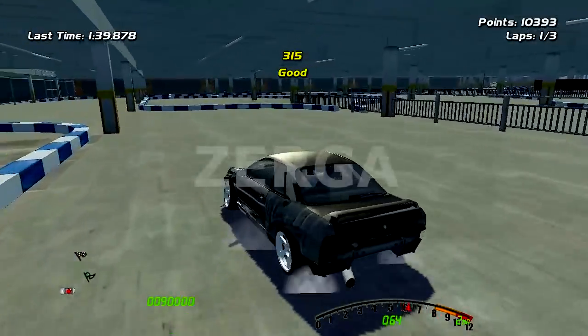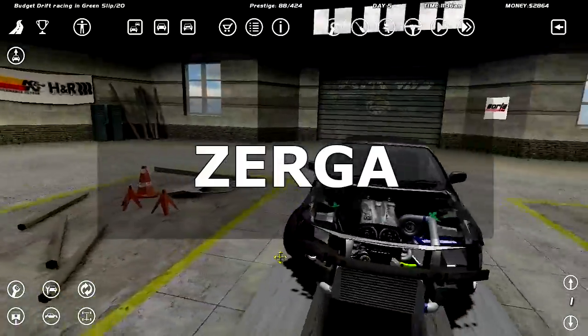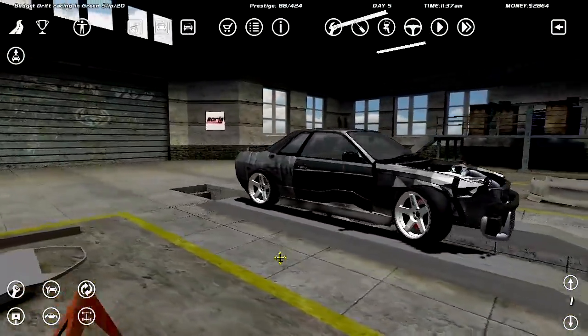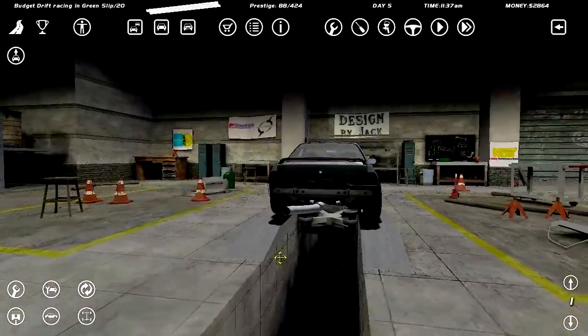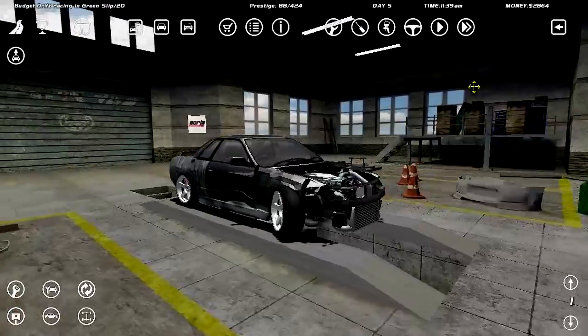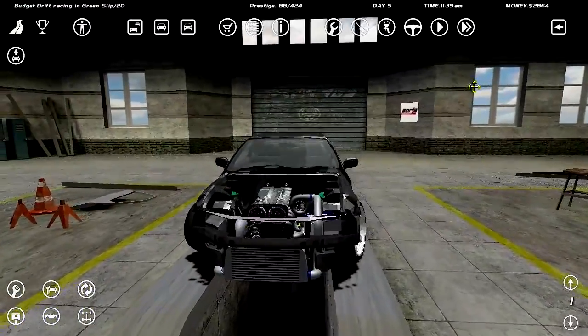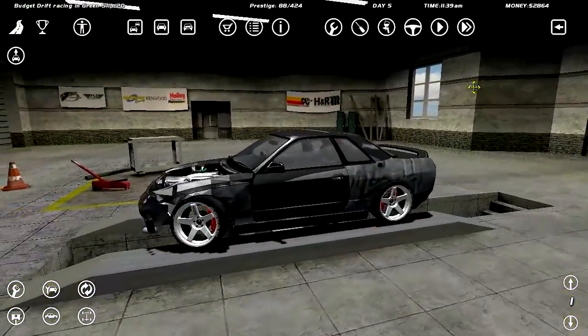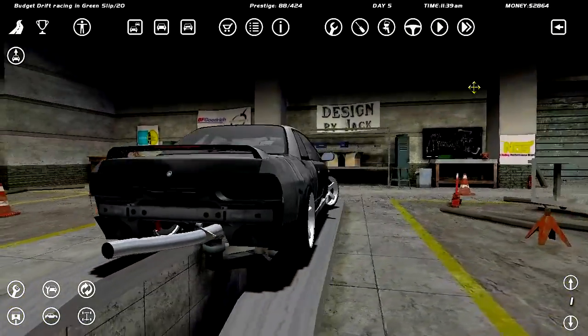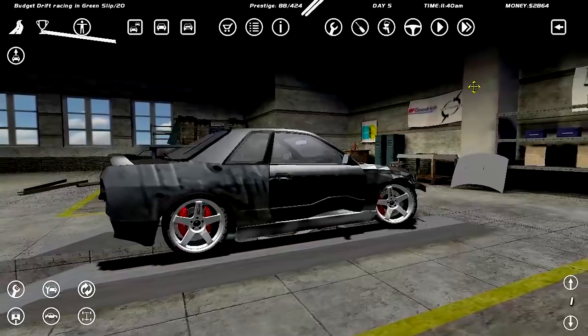Welcome back to Street Legal Racing Redline drifting on a budget with our 232 beast of a car. For today I'm planning to drift a lot — I want to make a lot of money and start building this car up a bit because right now it's a bit too rough looking.